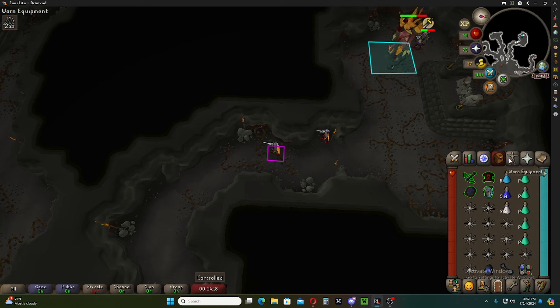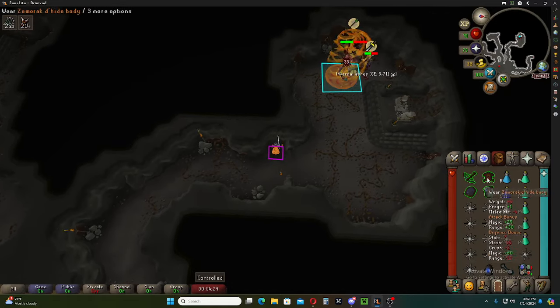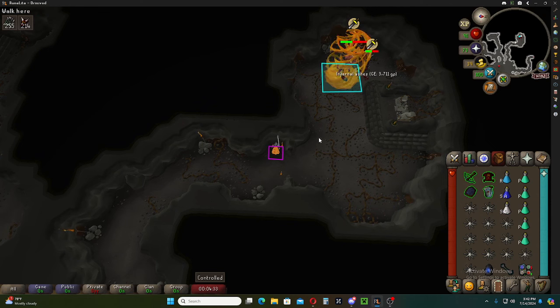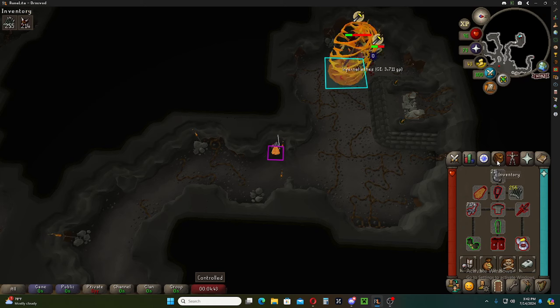Tormented Demons — I do have a task right now, so that will make it a little bit easier. Greater demons. We're just going to be potting up and killing them. I'm going to do a couple of kills and that'll be it. But I just want to show I do a four-way switch like this. Very simple. We're going to have to hop to find a world probably. These are very simple — you do require two attack styles, and a slayer task makes it easier.